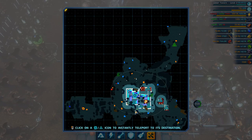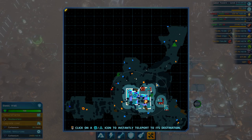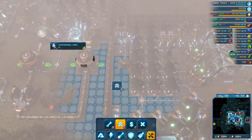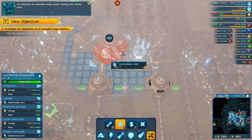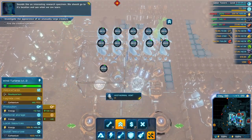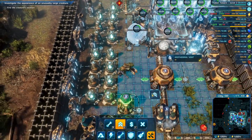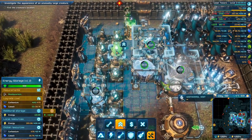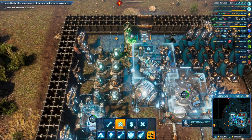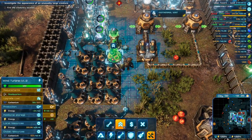Let's see — there are some carbonium patches around but the deposit is depleted. I really don't want to use them here. I'm spending a lot more power now. I've detected an unusually large creature roaming the nearby area. Sounds like an interesting research specimen — we should go to its location and see what we can learn. Iron deposit depleted. The fog is clearing up, this will make things easier for us. That's good. We really do need a lot more carbonium — a lot, lot more.